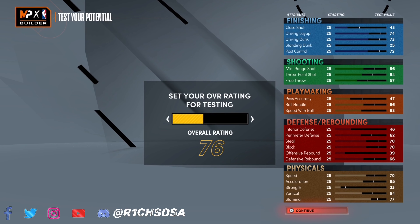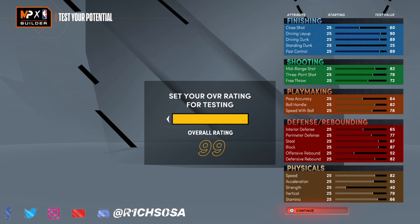Once we get to 99 overall we don't get a plus 4 automatically — consider running with teammates running defensive leader as well as floor general, and from there we have our plus 4. For myself, I always run with a teammate running floor general. With that boost, driving layup is going to be in the mid to high 90s, driving dunk same thing, and the same can be said for post control. Shooting will be able to hit the 90s on mid-range, and the three-pointer has the potential to hit the high 80s.